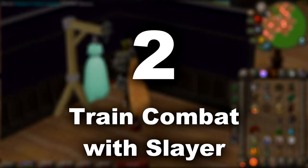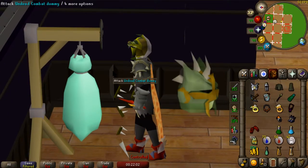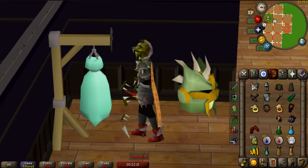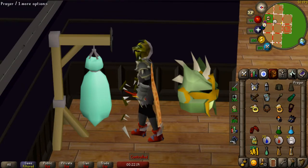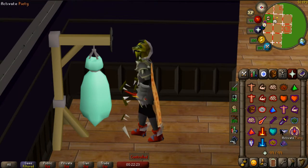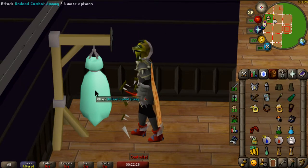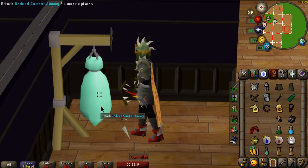Number two: training combat with Slayer. A Slayer helmet is a piece of headgear made by combining various pieces of Slayer equipment. The helmet can be created by players with level 55 Crafting — boosts will work — and who have unlocked the Malevolent Masquerade ability for 400 Slayer reward points. It requires 10 Defence to equip. Despite the helmet requiring a nose peg, which requires 60 Slayer to equip, the Slayer helmet requires no particular Slayer level to wear.